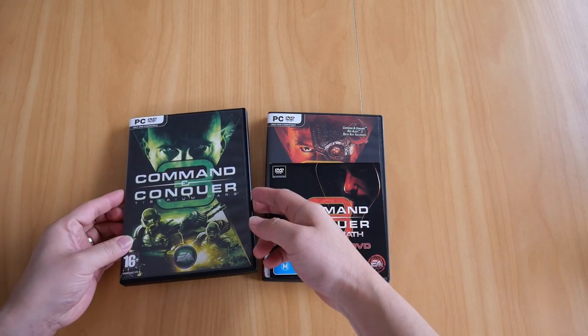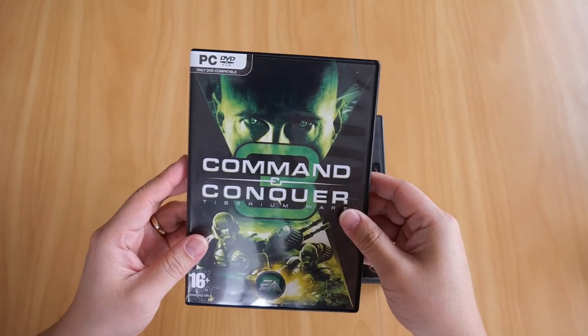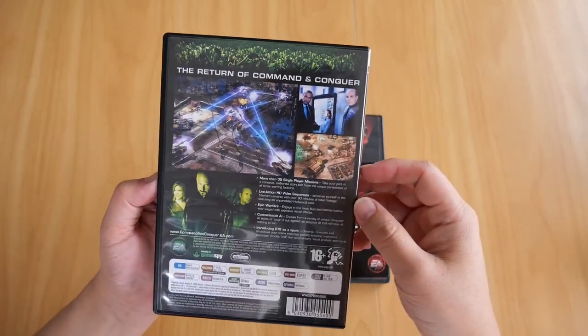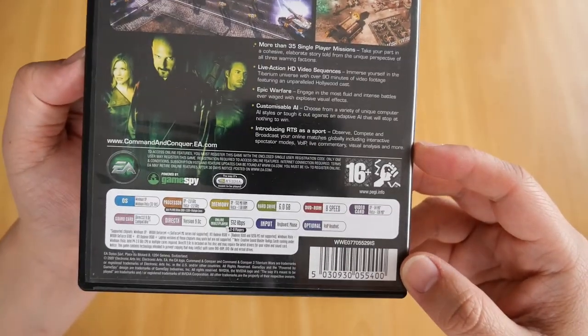So let's start with Tiberium Wars. We get a nice black DVD case with a green look to it. There's the back with a couple of cinematic screenshots, features of the game, and obviously the system requirements.